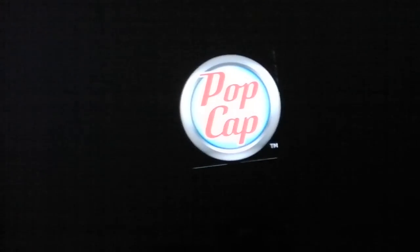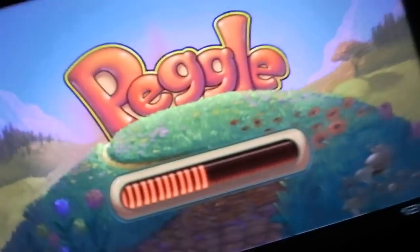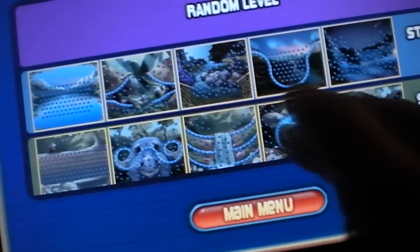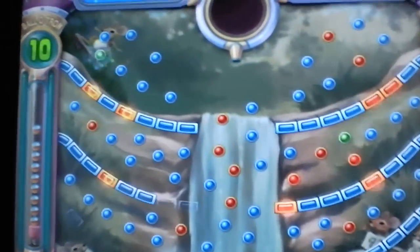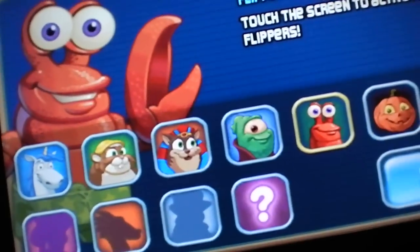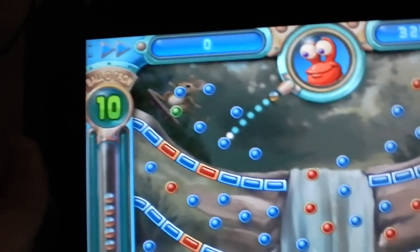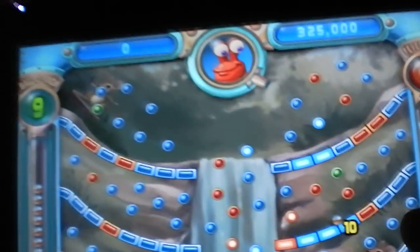Peggle. It's an arcade-type game from PopCap, a really well-known company for making Flash games. Peggle's on the PC, but now it's on Android too. Basically, you control this little turret that shoots a ball one ball at a time. You press it to launch the ball, and you basically try to hit all the orange pegs — once you do, you complete the level.